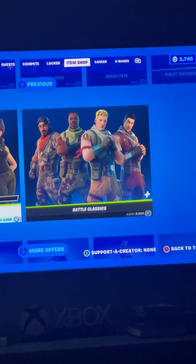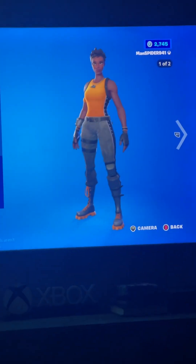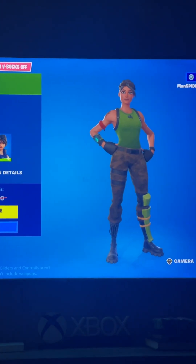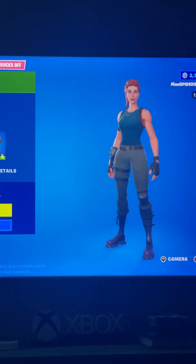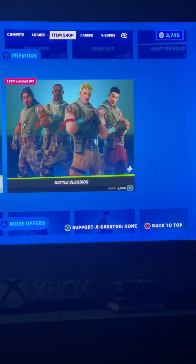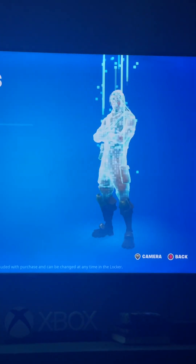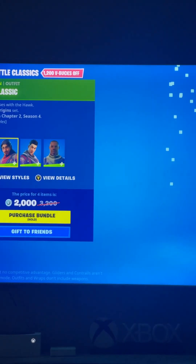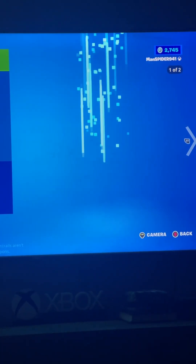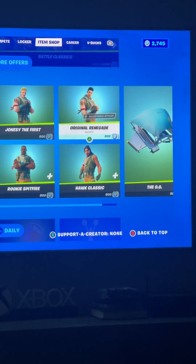We've got the Royal Originals and Battle Classics — these are the ones from Chapter One Season One, though they didn't originally come out then. For the girls we've got Vintage Ramirez, Banshee, Wild Strike One, and Headhunter Prime — you can switch to the default version too. For the boys we've got Jonesy, the Goat, Hawk Classic or Camo, Original Renegade or Camo, Rookie Spitfire in default or camo, and the glider.